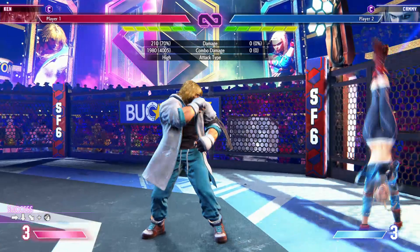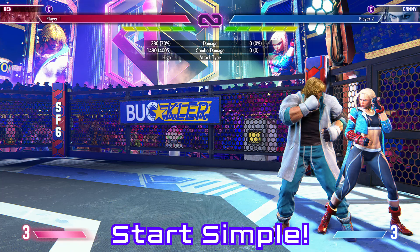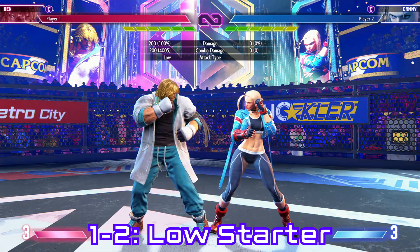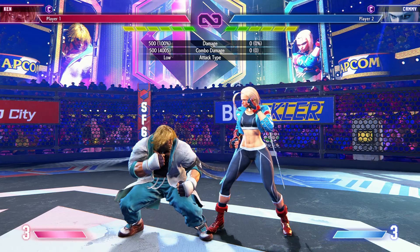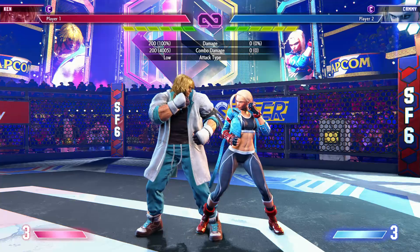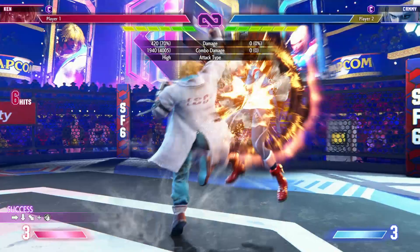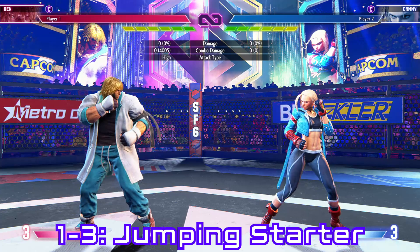We'll use the medium punch to heavy punch target combo as the core. Then add a special move at the end — maybe heavy DP — but keep within the realistic realms of your execution. If you're only at fireball level, just go fireball. If you can do quarter circle back kick for Tatsu, do that. For the low combo starter, for most characters you'll be using crouching light kick or crouching medium kick. I'd recommend using light kick, especially if you're just starting off. For Ken, we'll do crouching light kick, crouching light punch, into light Tatsu, into medium DP. And there you go — a relatively simple low combo starter.